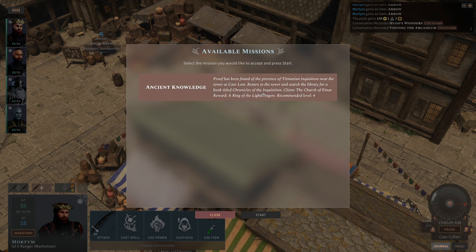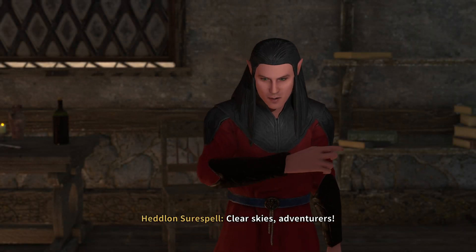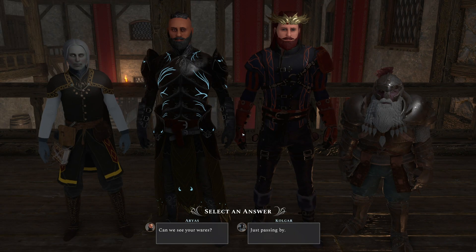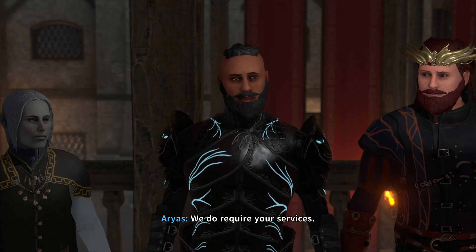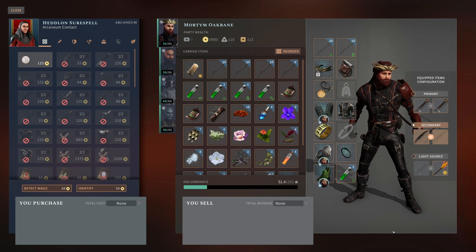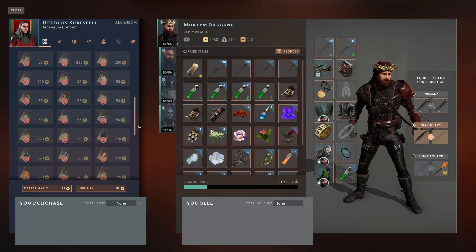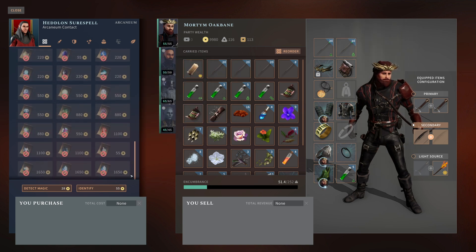Now let's talk about why you would want to increase reputation with one faction over another, because remember, you can't max out all of them — at least not currently. The Archanaeum has its vendor inside the inn in the main hub. This guy sells primed equipment and scrolls. Primed equipment is probably the important thing here, as most vendors sell scrolls. Primed equipment is basically equipment you can use in your enchanting crafting — you'll also need the recipe and the actual enchanting items, but the equipment you enchant is primed equipment, and that's what the Archanaeum sells.